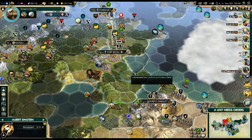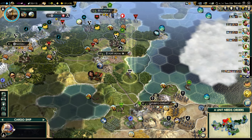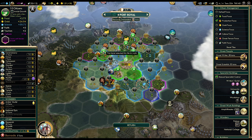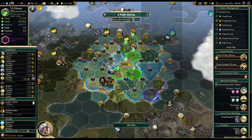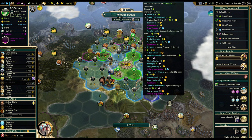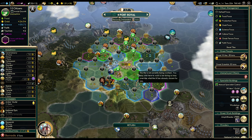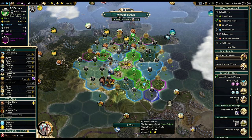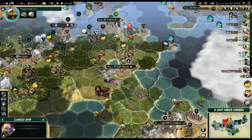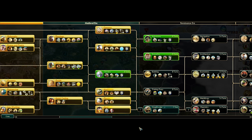Let's grab that academy right here and make sure we're working it. 19 turns for the city to grow. I hate losing production but I need my capital to grow. If I lose one food by moving this worker, the city will need 29 turns instead of 19 — that's a pretty big difference. So I need that one extra food. That's going to be a mine, and we should chop that forest on the hill. Gunpowder is almost done — chemistry is next.